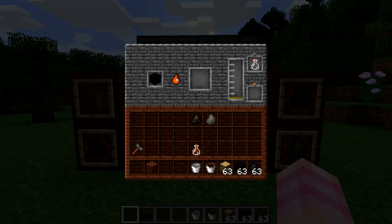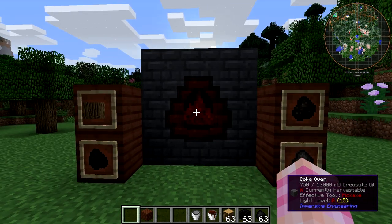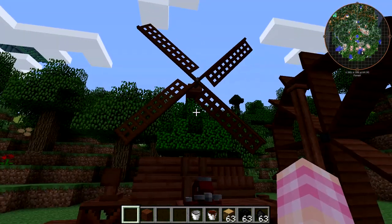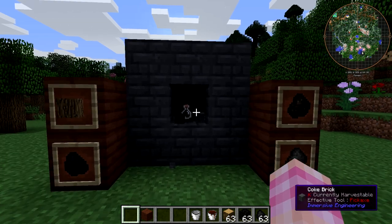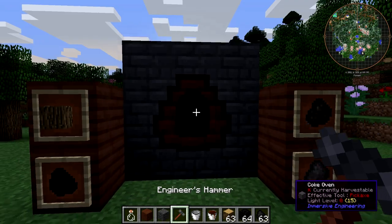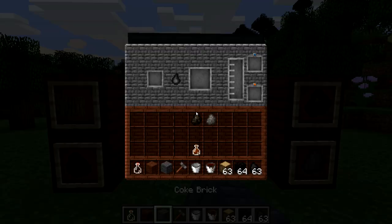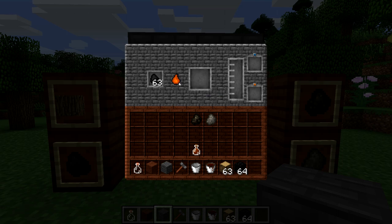This block of coal is taking quite a while — it'll last a long time before it burns out. But that's the Coke Oven: it doesn't require any fuel, you just shove stuff in there and it burns it down and makes creosote oil. And of course, coal coke is a needed resource as well in Immersive Engineering — you need to use coal coke instead of normal coal in various smelting processes to make high-strength steel and that kind of thing.